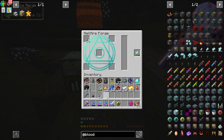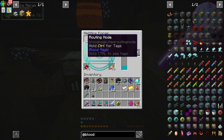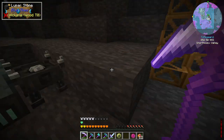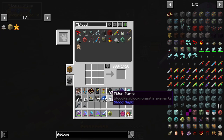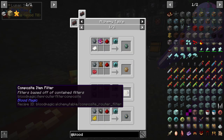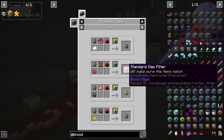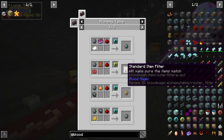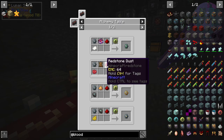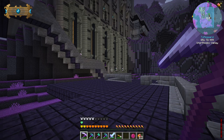We're going to set up 16 inputs and 16 outputs for now. We got our filter parts — most of these we're going to be using as standard item filters; we don't need the others right this second. We'll turn probably all 32 of these into standard item filters and if we need more we'll make them.